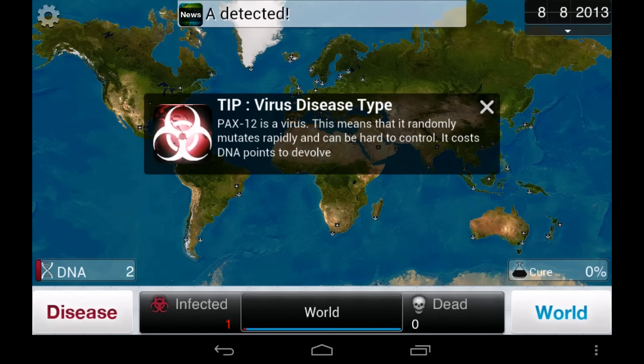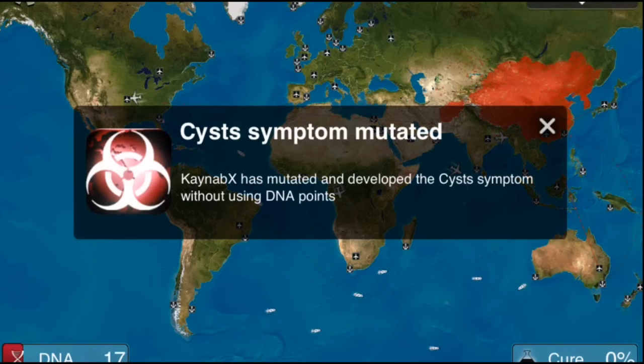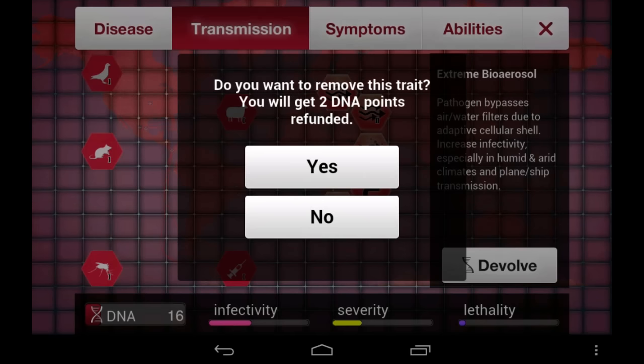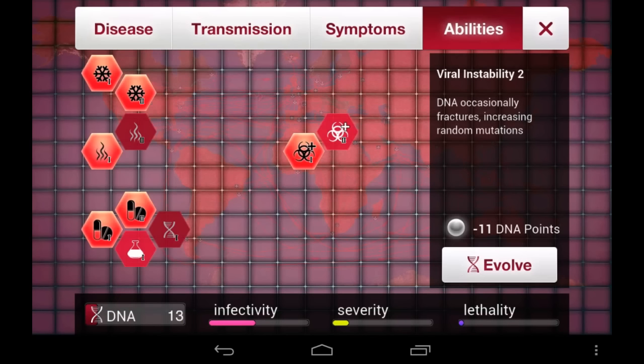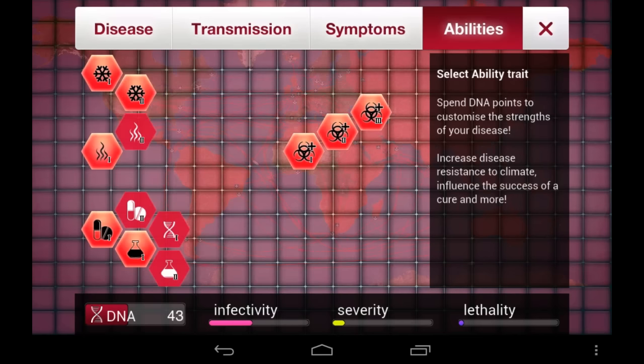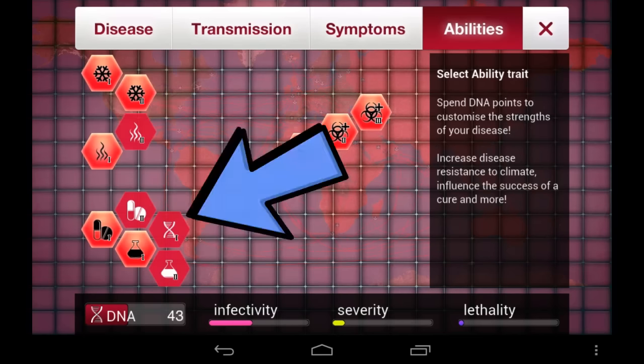Virus type can be a little bit tricky because of how frequently it mutates new symptoms. If you're going by the lay low strategy, you'll have to devolve any symptoms your virus mutates, even if devolving starts costing you DNA points. Alternatively, once you are ready to move to the kill phase, use your virus's frequent mutation to your advantage to save DNA points. Just be sure not to overkill before you infect everyone, and don't be afraid to use a reshuffle if the cure becomes too close to completion.